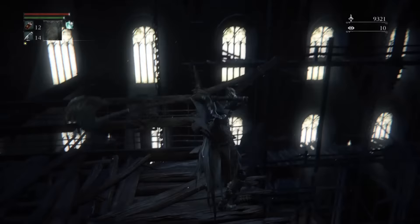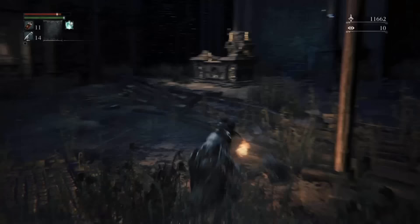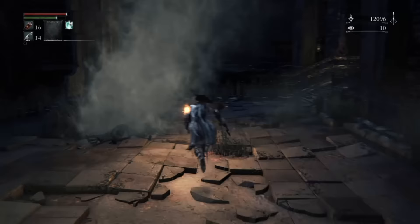Continuing on, you fight a mob in the church and reach the ground floor of Old Yharnam. You've explored most of the maze parts and gotten past the trial mechanic. You open two shortcuts back to where the ladders were earlier and have to fight through a path with some more challenging combat encounters — specifically werewolves.